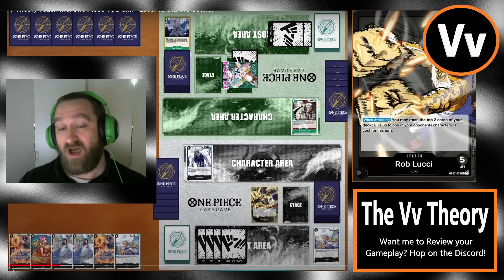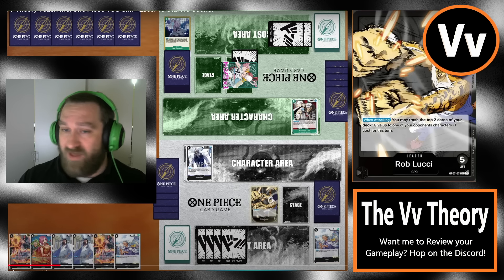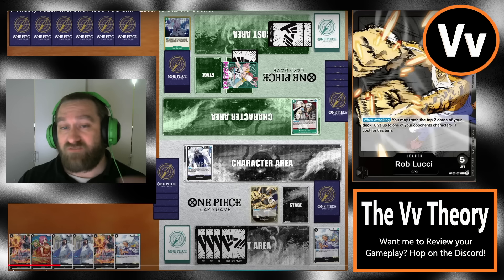On paper, Lucci is very well geared to win this by just removing tons and tons of characters every single turn. Notice in hand right now we have double Lucci. We don't have the stage though — that might bite us in the butt later. What makes this matchup interesting is Uda can completely fill the board. Green film can just flood the board and it has a lot of card draw. It's a mono green 5-life leader with a lot of ways to stay in the game.